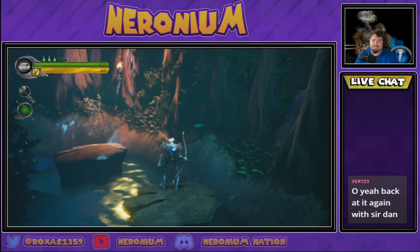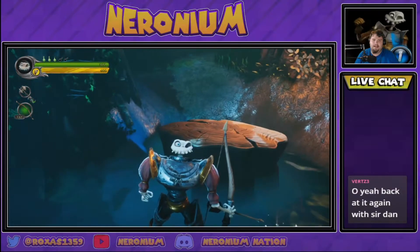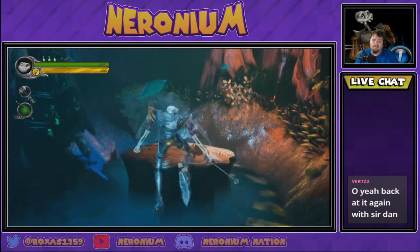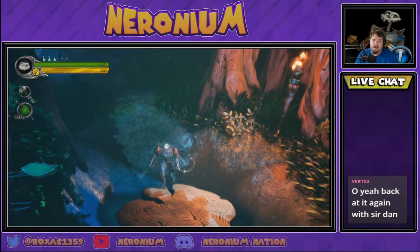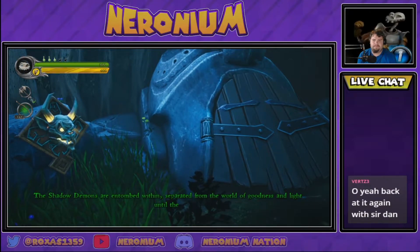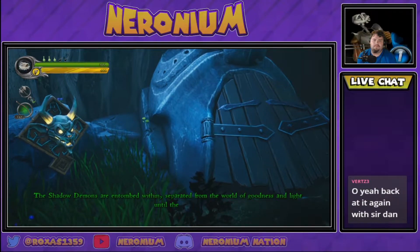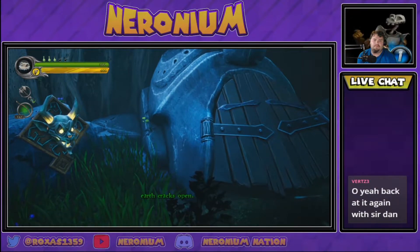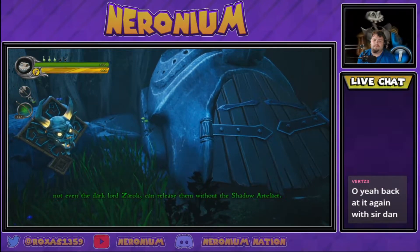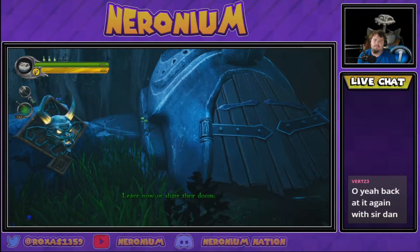Nothing can be that bad — oh yeah, I see what you mean, he just slipped off. I almost slipped off again. In-game narration: 'None shall enter. The shadow demons are entombed within, separated from the world of goodness and light, until the earth cracks open. No one — not even the dark lord Zarek — can release them without the shadow artifact. Leave now, or share their doom.'